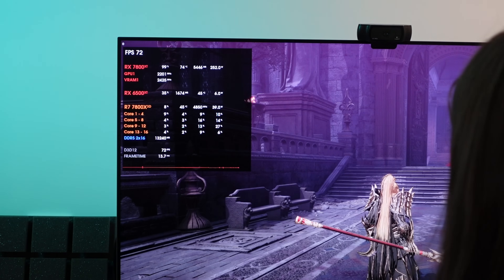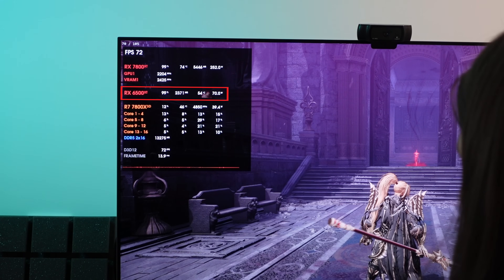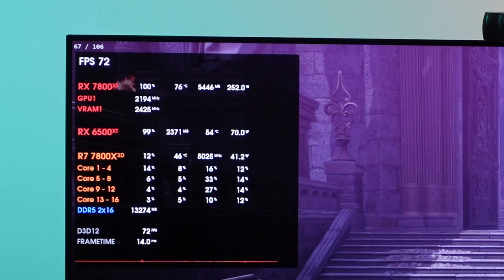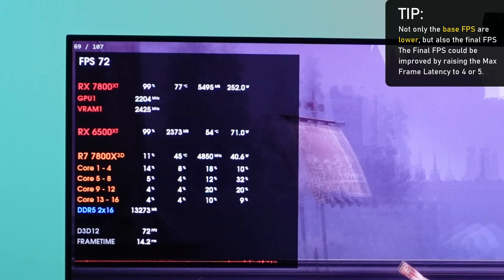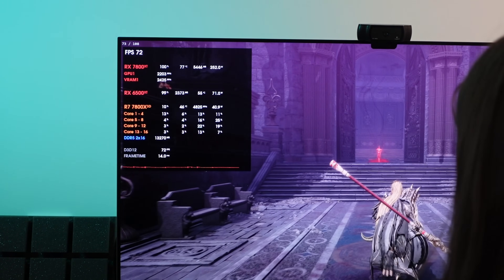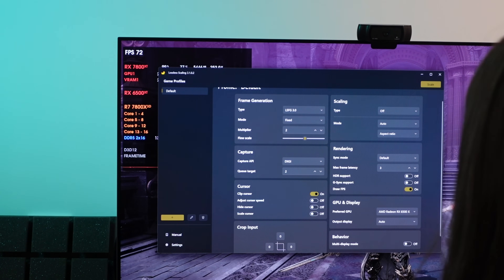With the higher flow scale enabled, the 6500 XT hits 99% usage and climbs from about 50 watts to 70 watts at maximum. The lossless scaling FPS falls slightly below what the 7800 XT is producing, meaning the 6500 XT can't keep up. There are visible FPS drops, the gameplay isn't smooth, and the frame timeline shows degradation — the 6500 XT is basically running out of power to run the algorithm at that setting.